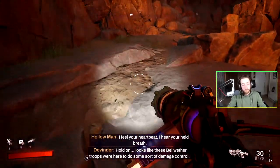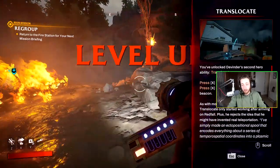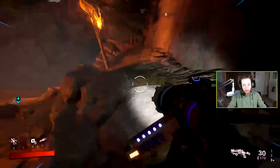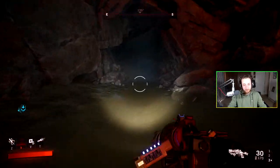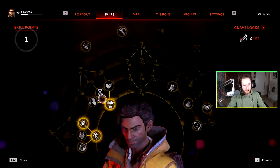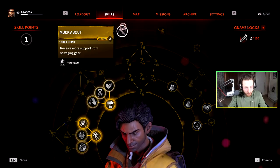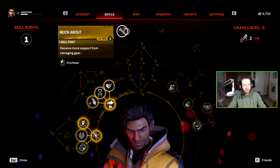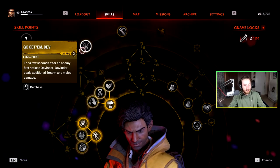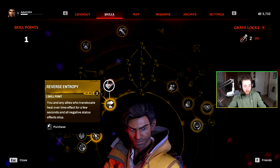I found a translocator — I'm like Sombra now. You throw it, then translocate to it, and can go back to it. That's a cool ability. Looking at the skill tree, there are some basic ones like health and increased ammo. The translocator lets you and allies heal over time, or when you translocate enemies near it they swap places with you, and it can recharge faster.